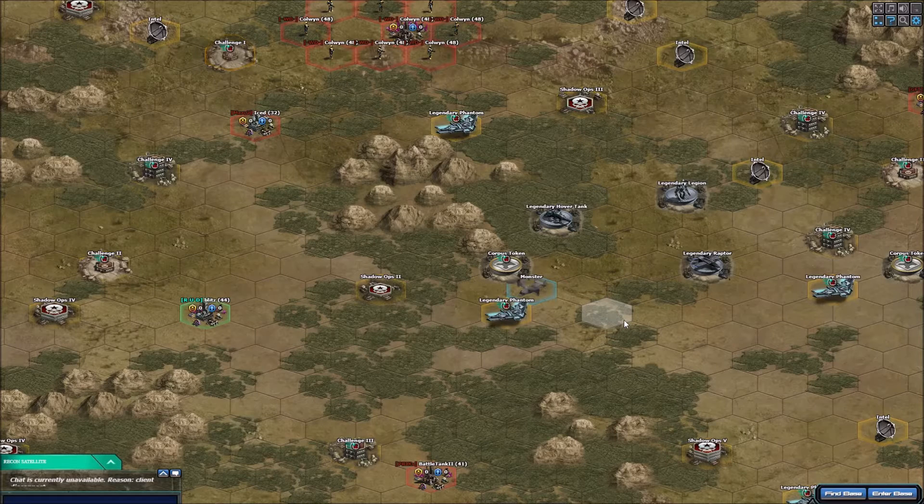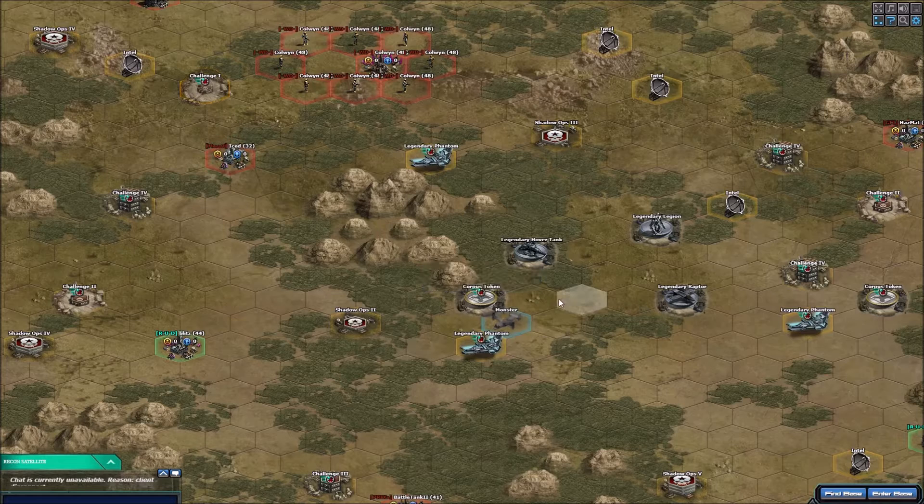Alright everybody, got another video here for these corpus token bases. I'm using some of the new units. If you're wanting to get a hold of some corpus tokens, I'll show you what units they're for. Let me see if I can remember - the Hermes, Escort, Mana Core, Cerberus, and I'm missing one of the units there. I'll show you at the end. I'm using Howard base, so I'll show you what we're using.